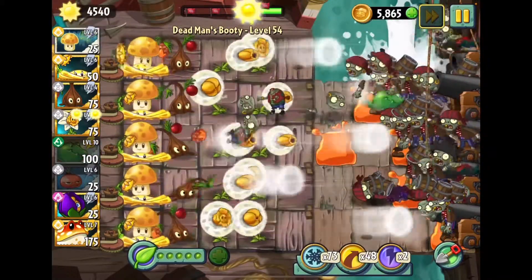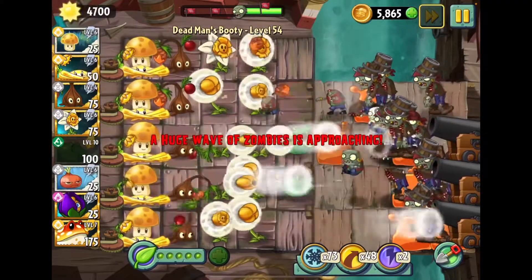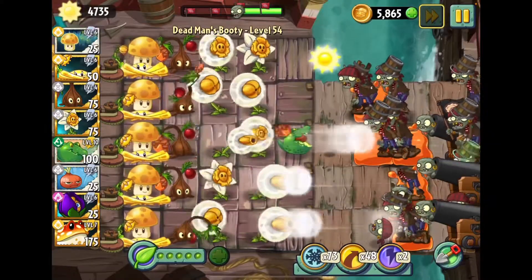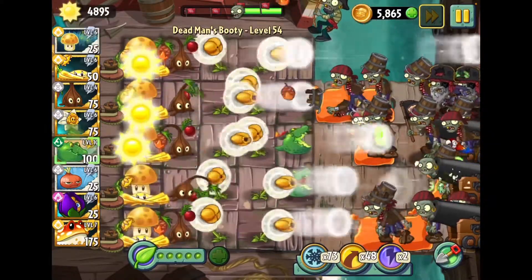So we're gonna put down a few Guacodiles. Those are always nice. It shoots out projectiles that do a decent amount of damage and it just rushes down the lane, so that's always pretty nice.